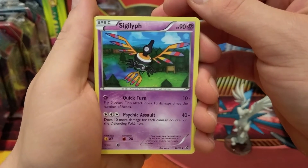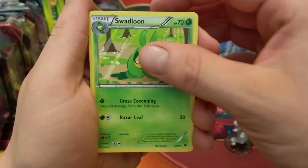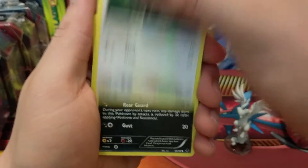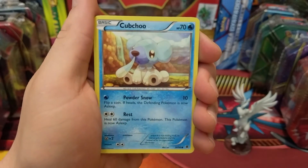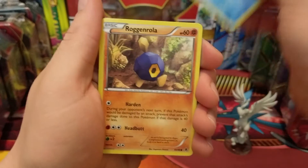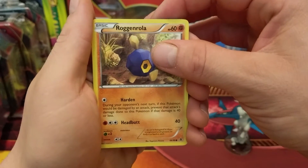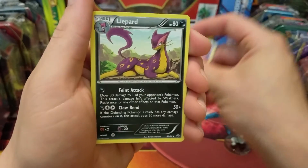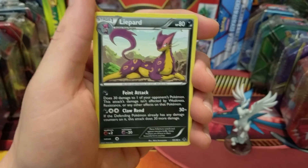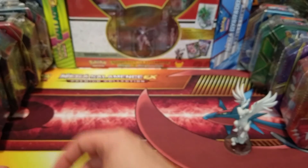It's a little sneak peek. Last pack: Cinccino, Solosis, Swadloon, a Rufflet, a Woobat, a Patrat, Cubchoo, a Roggenrola, a reverse holo Solosis, and our last and final card is a regular rare Liepard.